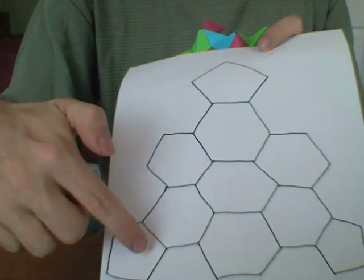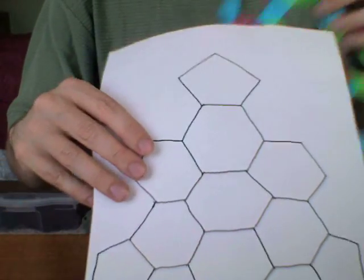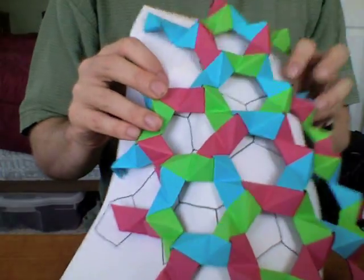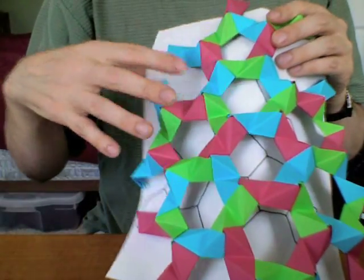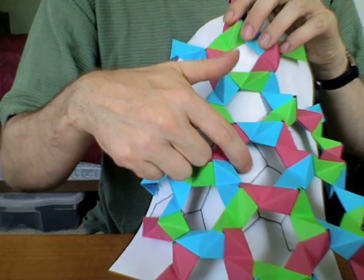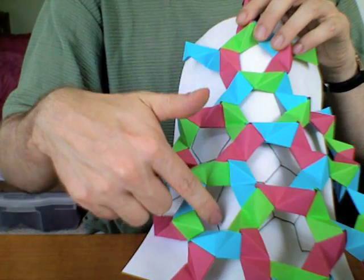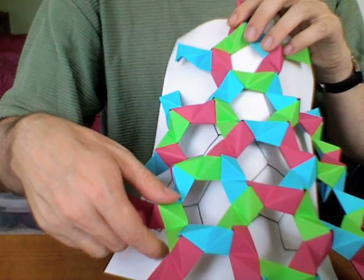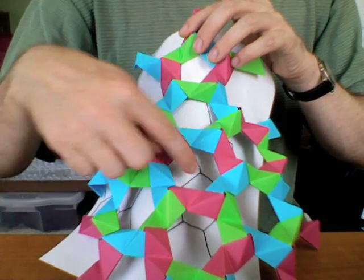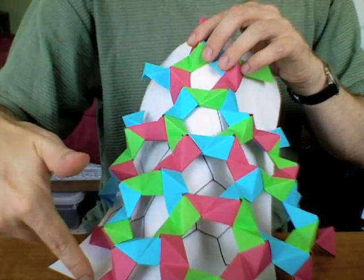I want to locate where those two pentagons should go, because I think I have all the hexagons now. Starting again with our top pentagon, I go down to the center hexagon. I have my two hexagons on either side of it, and beyond those — here and here — I need pentagons. So I need a pentagon there and there.